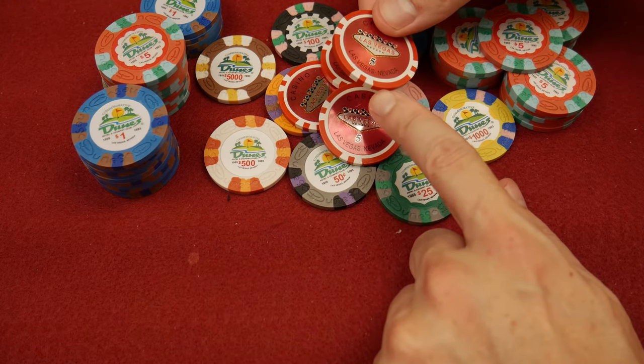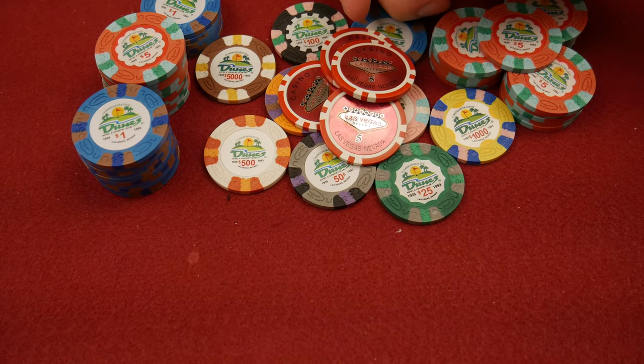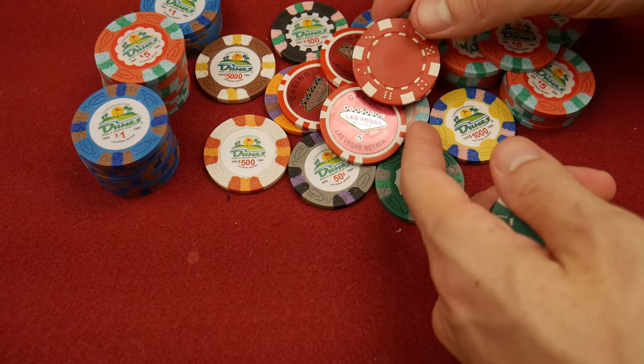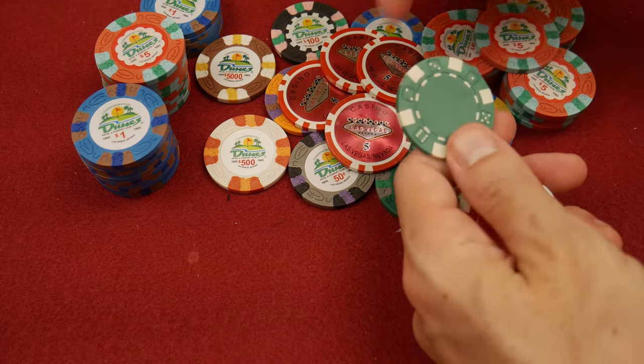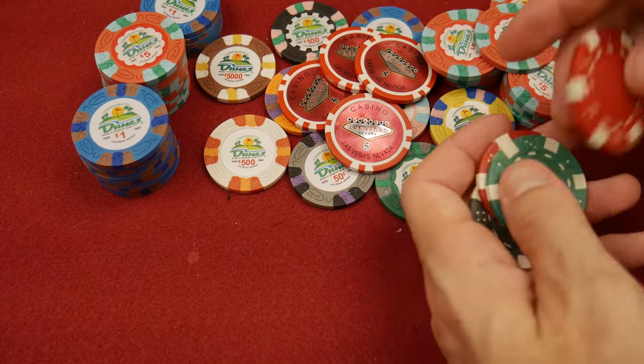Some people just want plastic poker chips — all they want is a denomination on there so you don't get their drunk friend asking what the red one is worth, what the green one is worth, every single hand.